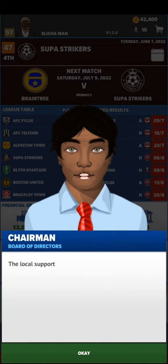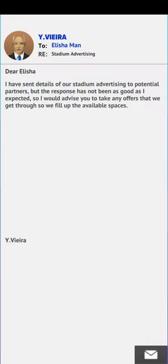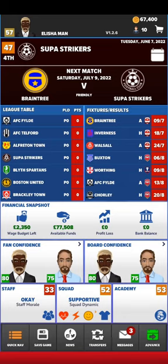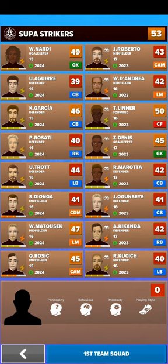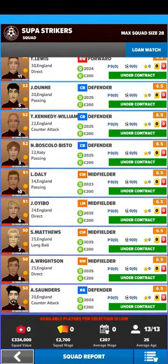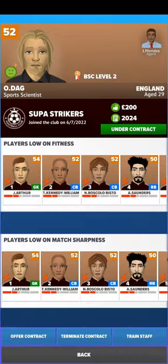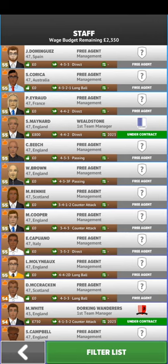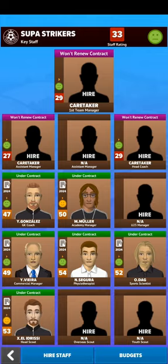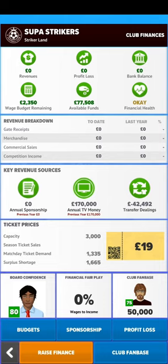There are so many little details in the setup. You have a messages section where you can check anything that comes in. This is the Academy — you can see your squad players and check them out here. You can also see your managers and hire a manager.